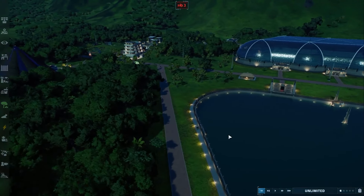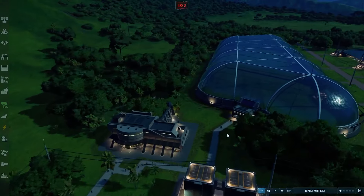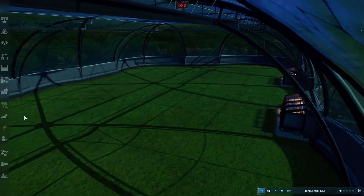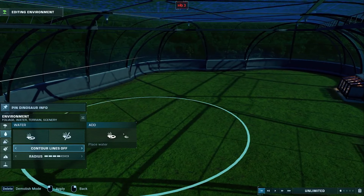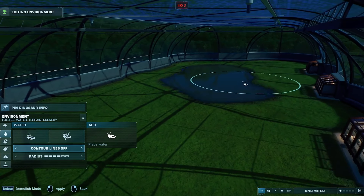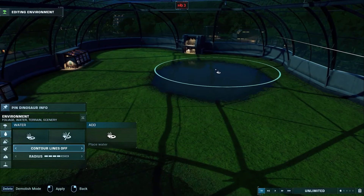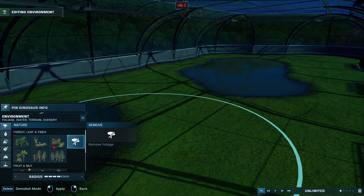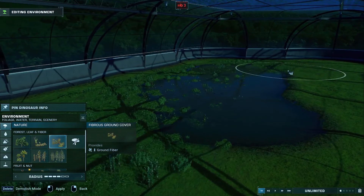Before we do any more, let's work on the aviary first. We need to start with water — I like to start with water always. So I'm going to build a nice little pond area here. Is that too much water? No, I think that'll be fine. And we're going to put down some ground stuff.